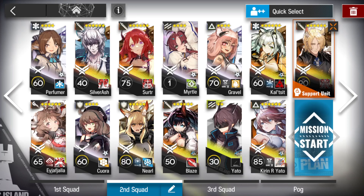I'm going to use Perfumer and Curora a little bit later to stall the boss when we transition to the second half of the stage. And then Surtr to melt the boss and clear some mobs out early on.